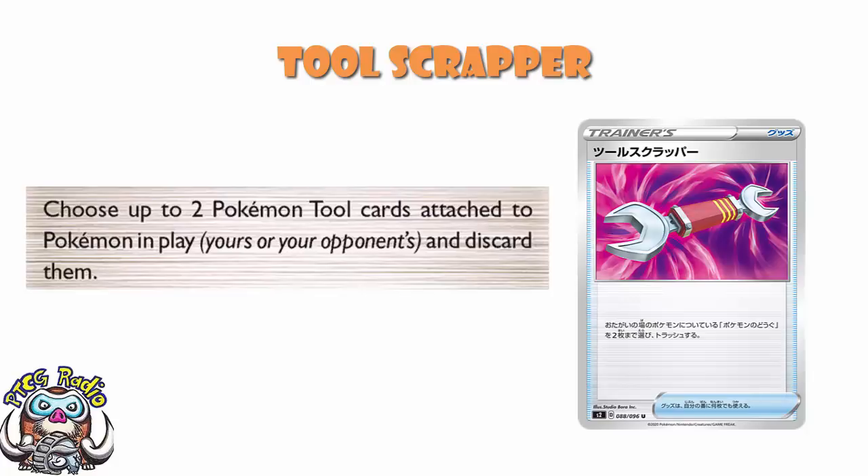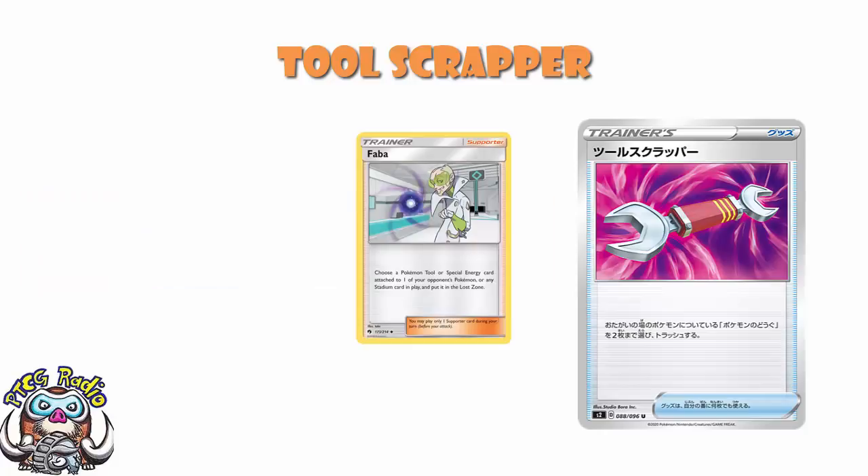And the reason why this is such a gigantic deal that this is being reprinted is because we've not had any tool removal since we hit the rotation. Technically speaking, I know we actually did have a little bit of tool removal. I know we've had Fabber. But come on, is anyone actually going to try arguing with me that Fabber was a good replacement for something like Tool Scrapper?